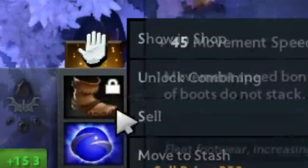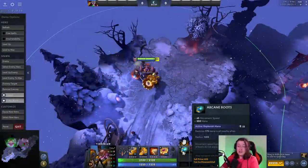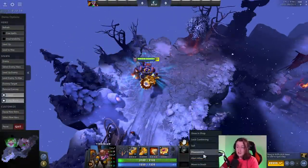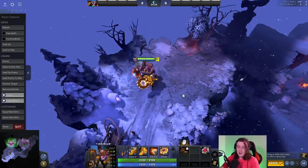But what I didn't realize is that it can go back the other way, because there's no recipe on Lotus Orb. So you can disassemble this, unlock combining on the Energy Booster, and then boom, you have Arcane Boots. So every single time this 55-second cooldown on Arcane Boots is up, you can disassemble your Lotus Orb, use it, and then just quickly reassemble it back. And really, the only cost is the amount of time that it takes you to right-click all of your items in your inventory.